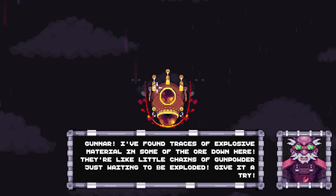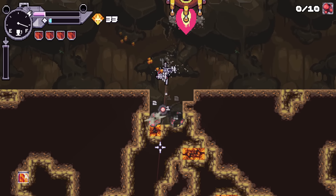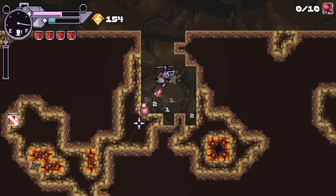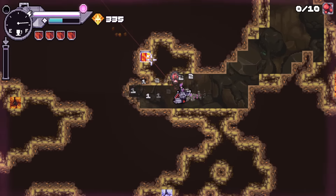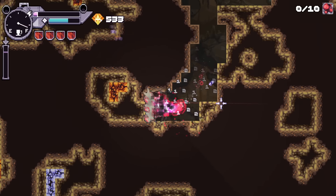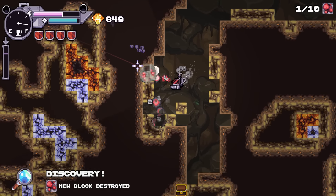Found traces of explosive material in some of the ore down here - they're like little chains of gunpowder just waiting to be exploded. Give it a try. I'm seeing some two damage ones - we're getting there. I also see some fuel. We weren't hunting fuel down very well last time. That seems like the thing - it's just like another type of bomb.